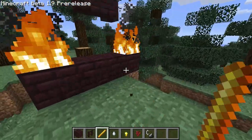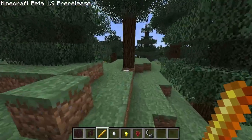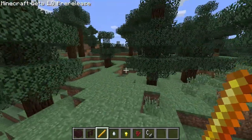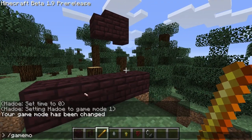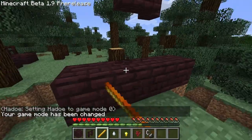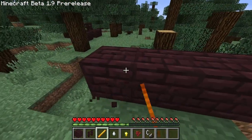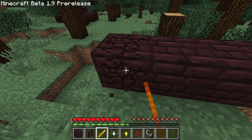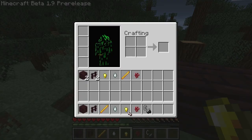The blaze rod — I was testing it out and it didn't seem to do anything. Oh wait, I'm in creative mode, so that's why. I thought it broke blocks instantly but that's just creative mode. Right clicking with it — I thought it might set something on fire, but it doesn't. Nether brick breaks at about the same rate as stone if you don't have any tools.